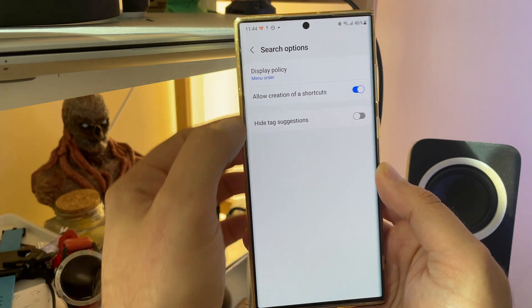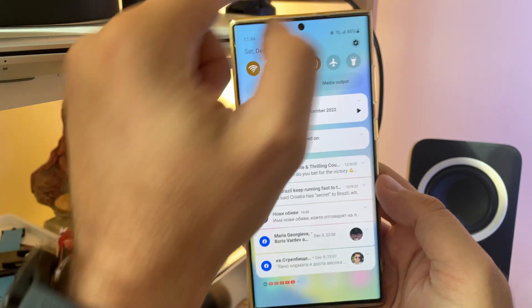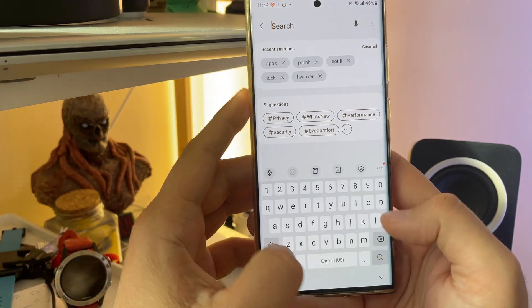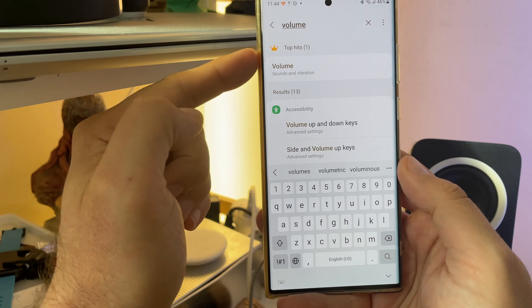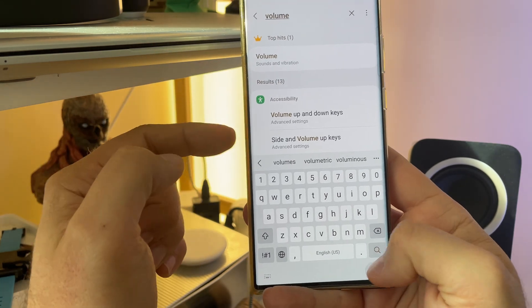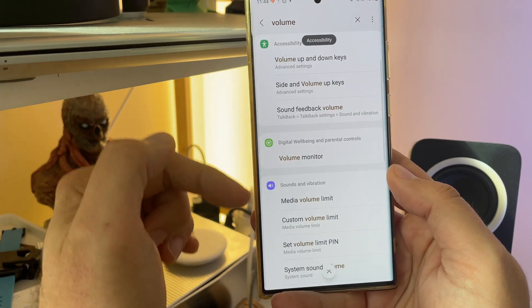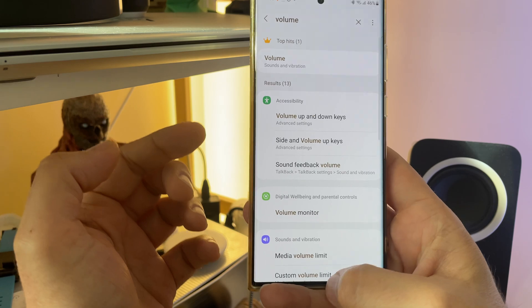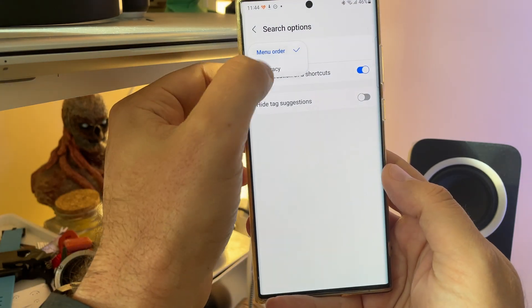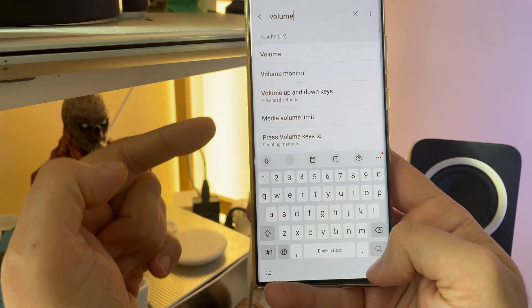Now let's go to search options. You have two display policy options: menu order and accuracy. Let me demonstrate the first one — menu order. I go inside my settings and type 'volume'. I now have access to the volume menu and everywhere else where volume is concerned. But what happens when I change this to accuracy? Let me go back and see.